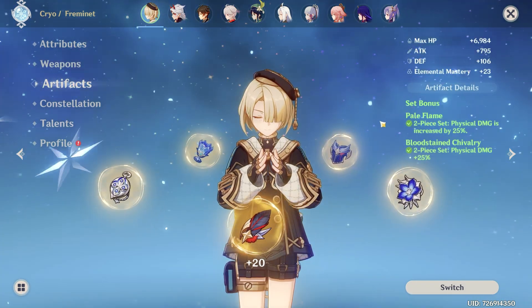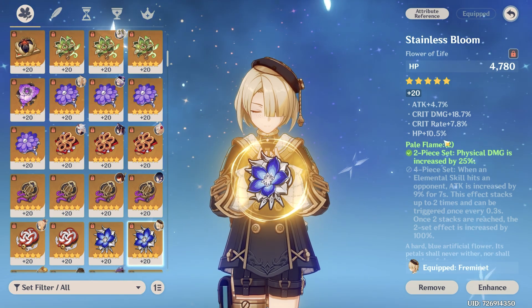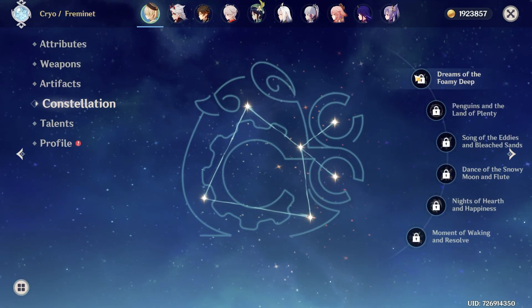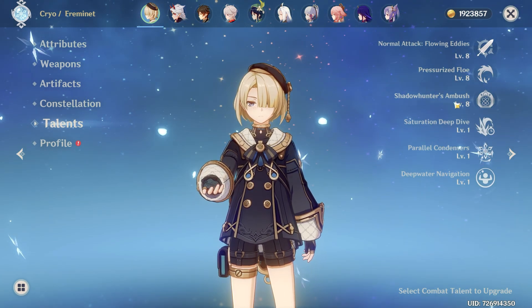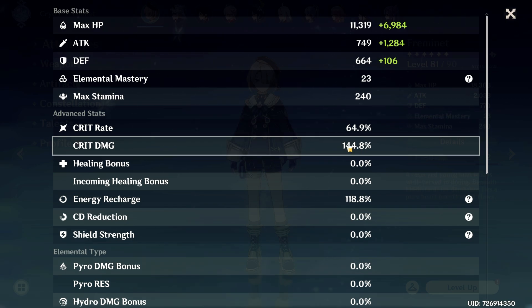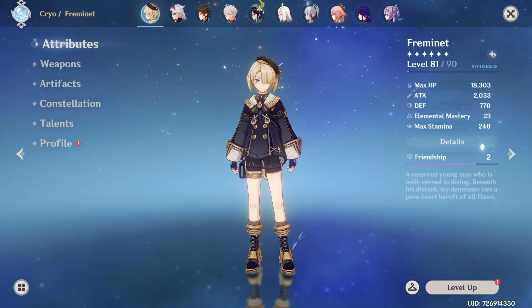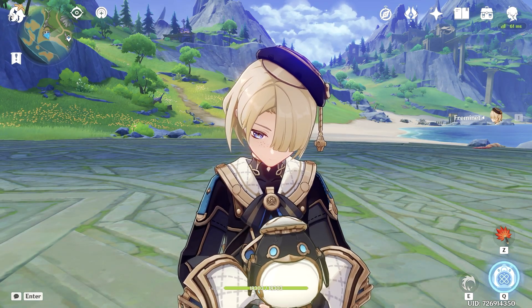For artifacts I went double physical damage bonus, but I think full Pale Flame right now is the best-in-slot artifact set for him. Of course he is Constellation 0. For the talents I went 8, 8, and 8. And for the stats we have 2000 attack and crit ratio 64-144. And this is the Fremenet we will be using in today's video.